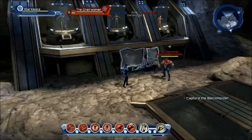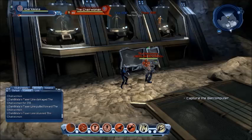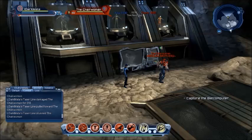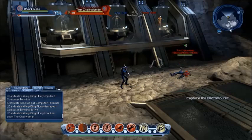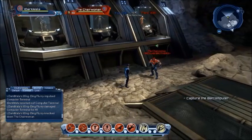Moving on to Nightwing's power moves, starting from left to right. The first is called Taser Lunge — this damages, stuns, and pulls a single target towards you. The second is called Wing Ding Flurry — this damages multiple enemies in the direction you're looking at, stunning and knocking them down.